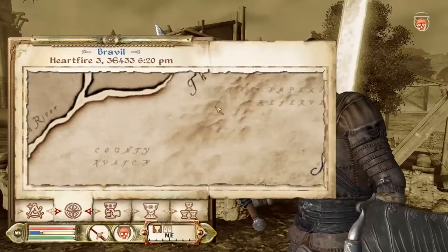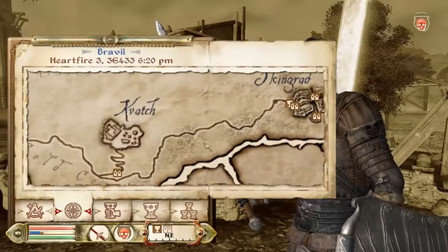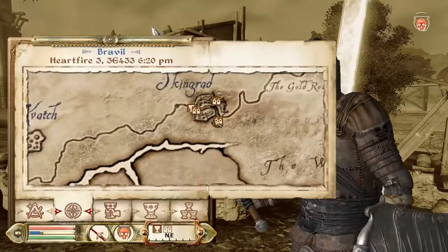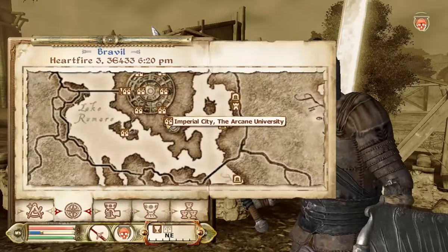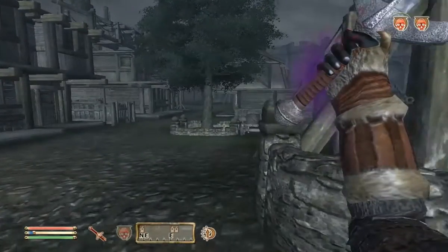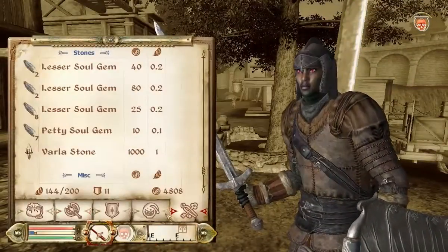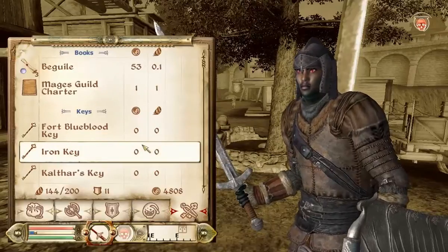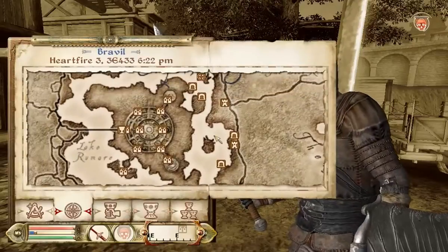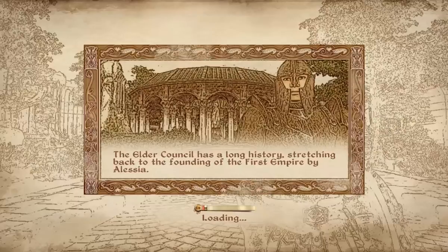After you do that quest, you get a fully furnished house — it's pretty big and pretty nice. It only costs 5,000 gold and it's probably my favorite house in the game. The only two Mage's Guild recommendation quests I have left are the Skingrad one and the Anvil one. I'm not sure if I'll get to those next episode, but I don't think they take very long, so I might be able to do all of them. That's about all for this video — stay tuned. The link to the playlist for this walkthrough is going to be in the description. Farewell.